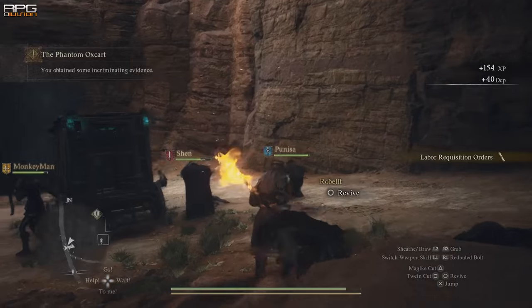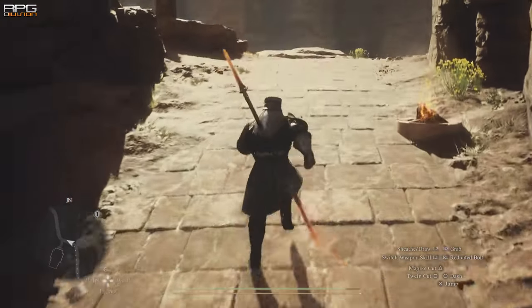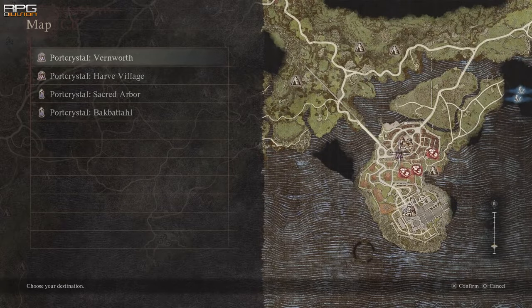After the fight, labor requisition orders are gonna be acquired. Go to the outside, use Fairy Stone to teleport to Wernworth, speak to Sergeant Brent to conclude the quest and that's it.